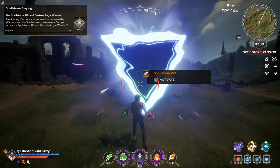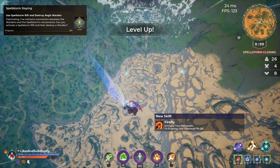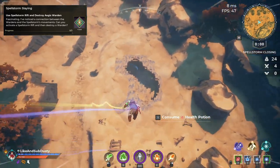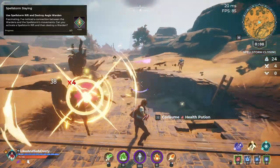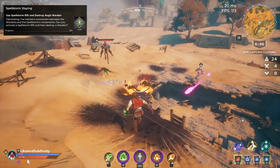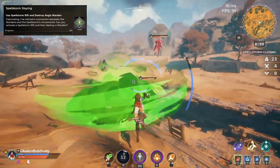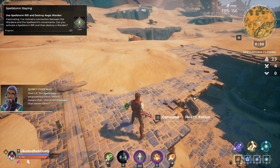The Spellstorm Slaying quest is fairly simple — all you need to do is take a Spellstorm Rift and then once you land, kill 3 Wardens. You can take any Spellstorm Rift and kill any Warden, so go ahead and visit one of the strongholds that we've already been to to complete this quest.